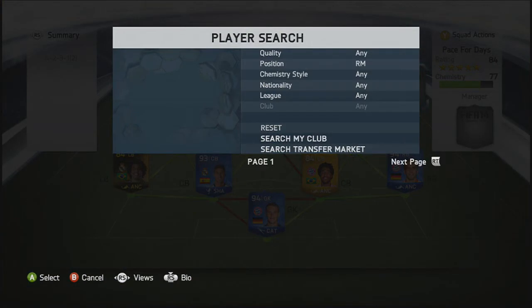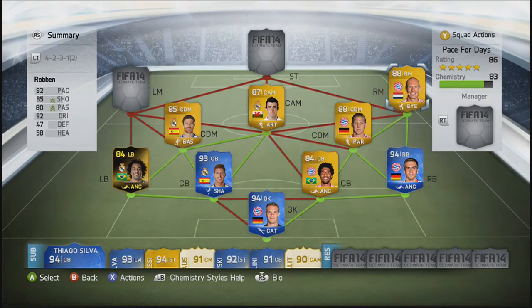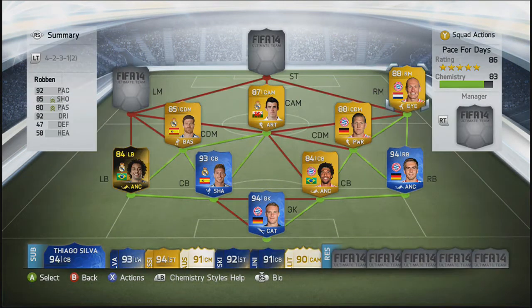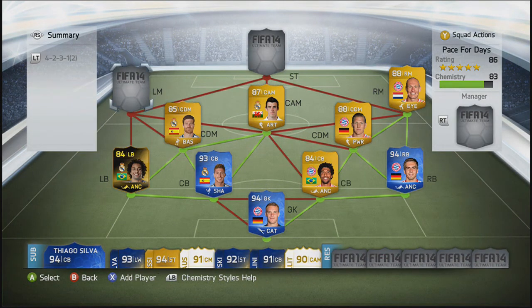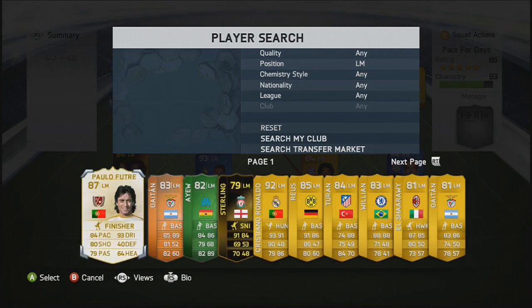Moving into the right-mid position guys, we are going to go with Inform Robin van Persie — the Dutch beast. He's been doing very, very well at the World Cup, and they're playing Mexico this Sunday I believe. I picked him up for 171,000 coins. Obviously I love Robin as a Bayern player and he's so good in game. But you need to remember that he's left-footed, and if you cut in and shoot, it'll end up in the bottom or top corner — no doubt.